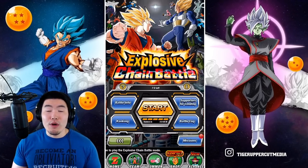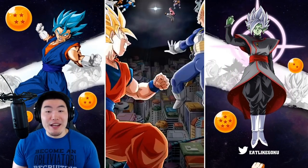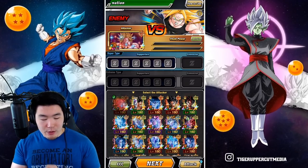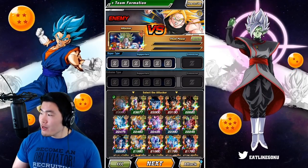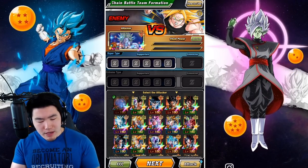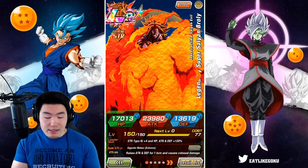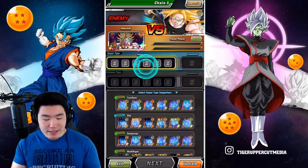Now that we have an idea of what people with the high scores are using, that's pretty much the strategy we'll be using too. We have the Super Saiyan Trunks event here, and for the attacker we're going to go with my LR Broly, who is number one on the list because he has the highest attack stat of all units. STR Broly has at least the second or third highest attack stat in the entire game, so obviously he's a great choice.